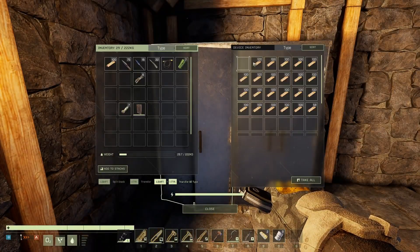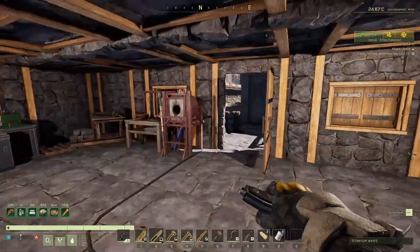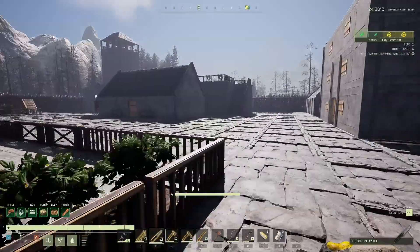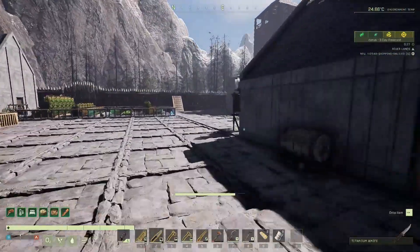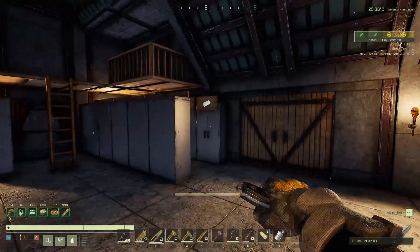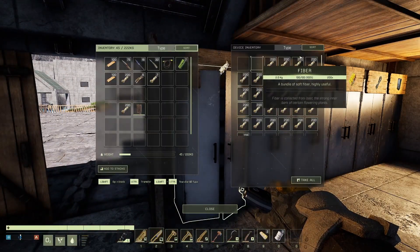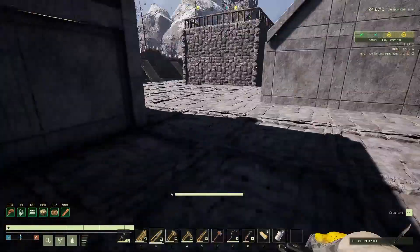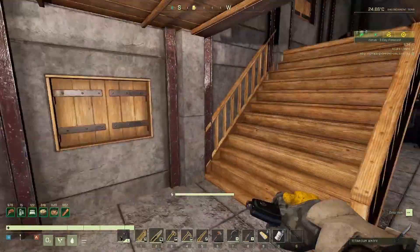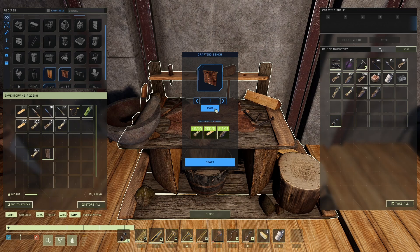I'll quickly grab some wood and some fiber - a couple hundred should do. I actually took out all the wall torches when we changed things and they're in the warehouse, I'll show you afterwards. As you can see in here, it's looking a lot better now - it works really well, so we don't have to keep putting our torch on. I'm going to grab enough for 16 curtains, though I'm not sure whether I'm going to put a window in that spot yet.